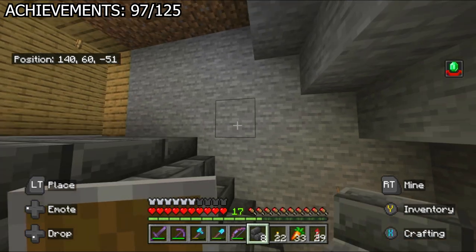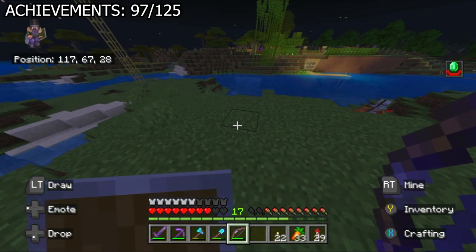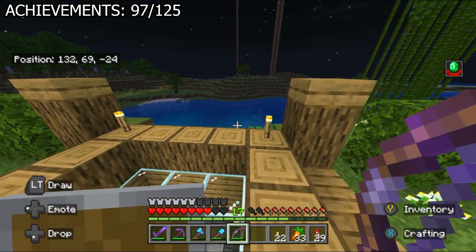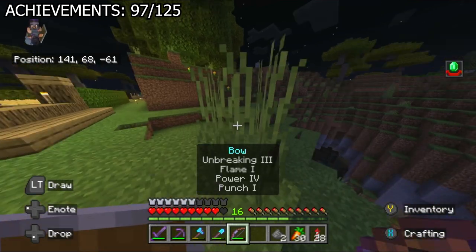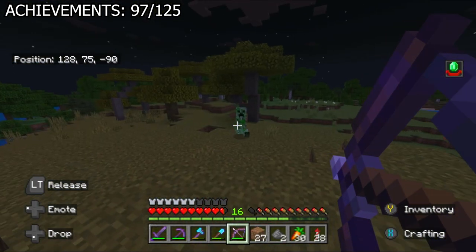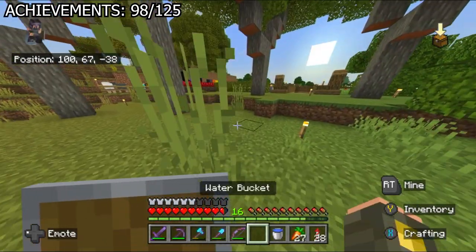When it became night, my mission was to get the 'Sniper Duel' achievement — shoot a skeleton from at least 50 blocks away. The problem is it might despawn if I get that far, so I used my only name tag on it and trapped it in a boat to make sure it wouldn't move. I went back about 50 blocks and sniped it on my second try. I was worried I was too close, but I got the achievement.